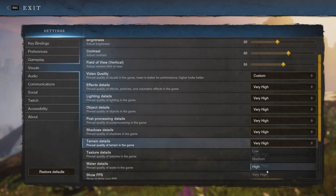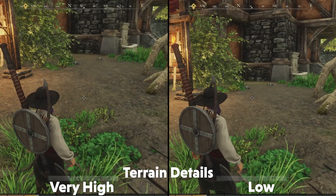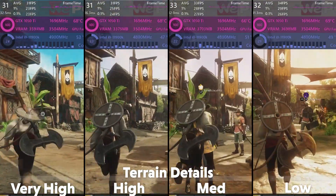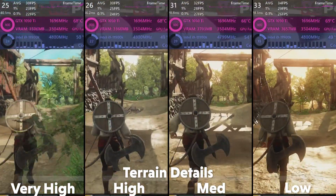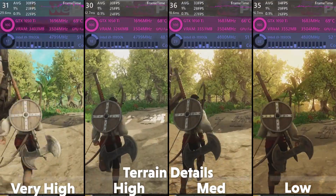Up next is terrain details — the quality of the terrain in the game. A difference can be seen when the terrain reloads between options, with the lower settings looking less detailed and less refined around the edges. There is some performance to be gained with this option, with low gaining around 4fps on average. So for this setting you want to choose medium.